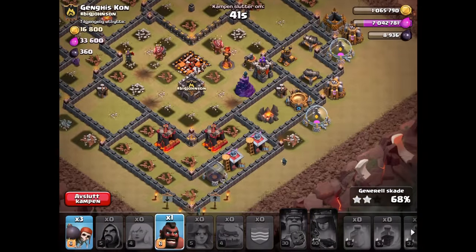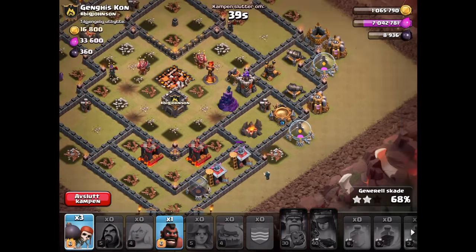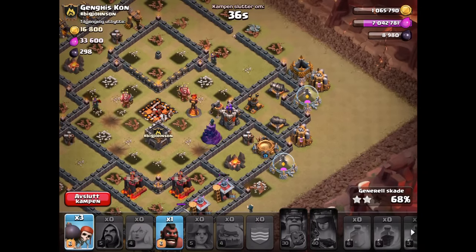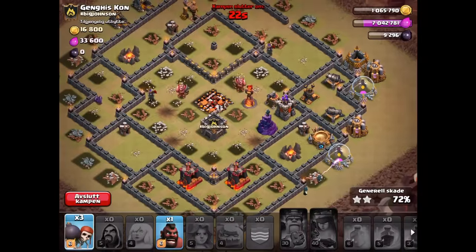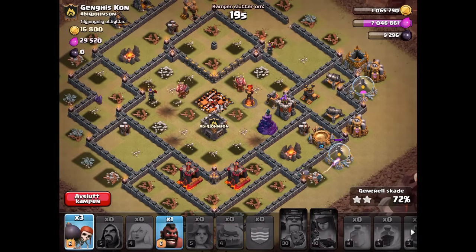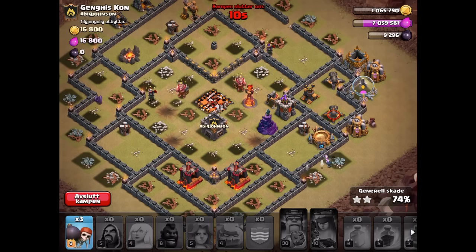Dropping a couple of wizards down. I think it was the Queen randomly breaking in that really hurt me here. Can the hogs get that inferno tower down? I don't think they're going to be able to. It was the Queen breaking in that really messed up that raid — I did not expect it. I didn't understand that Queen path well enough; I thought she'd have carried on to the gold storage as I thought it would have been in her range or field of view. The giant bombs also pulled a lot of the valkyries down south, which I didn't expect.